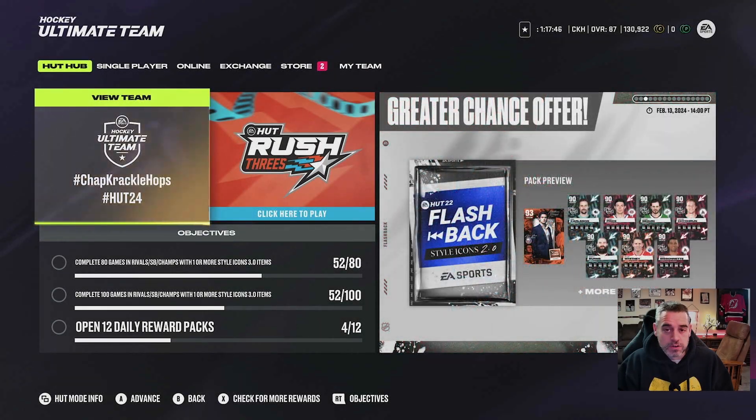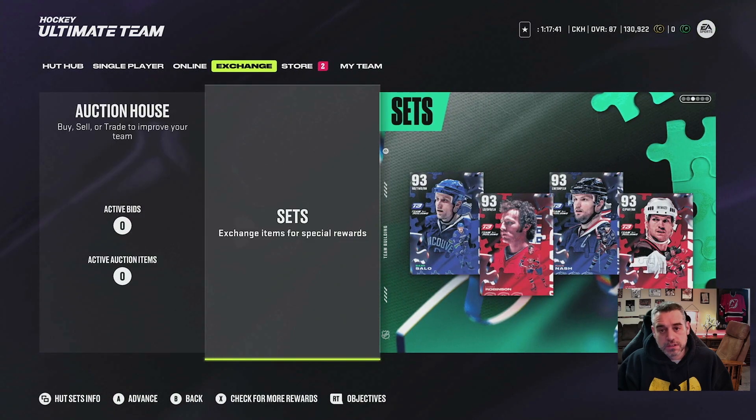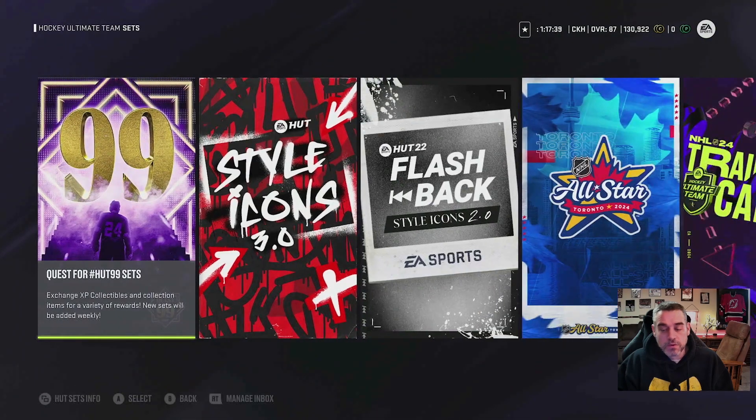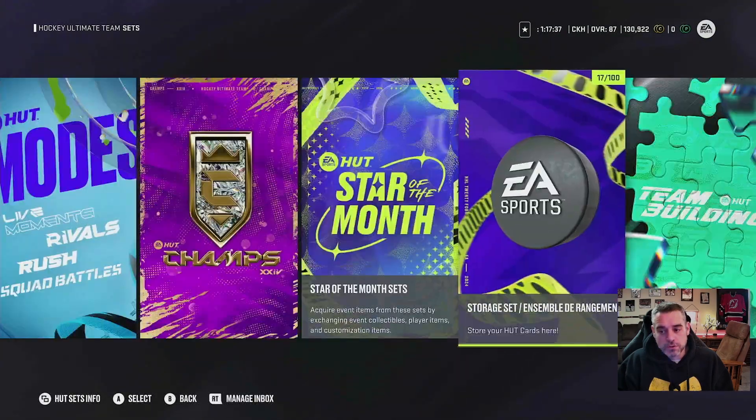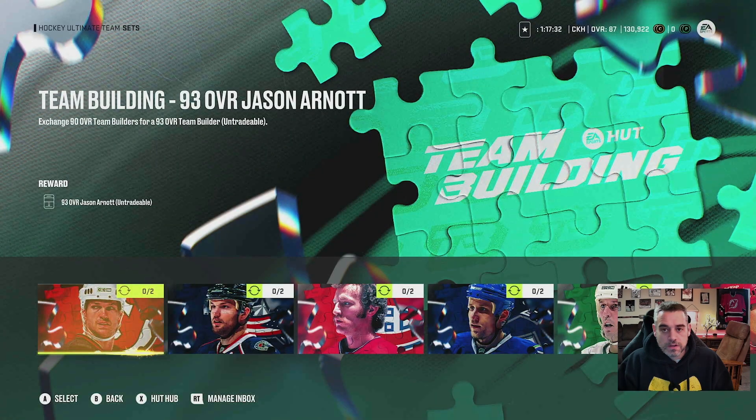The first step in building team builder cards is to find your way over to the team builder sets, which are found under the exchange tab. So let's right bump over to exchange, click into sets, and then we're going to pop our way over to the team builder sets. When you're starting out, you're going to want to start all the way to the right — that's where the 32 NHL teams are found.